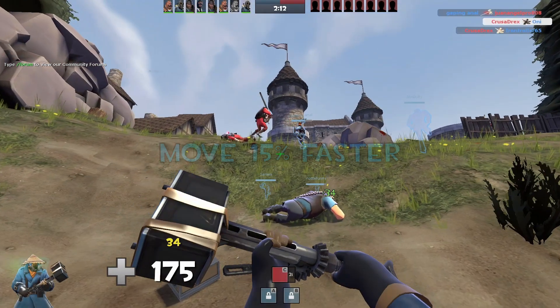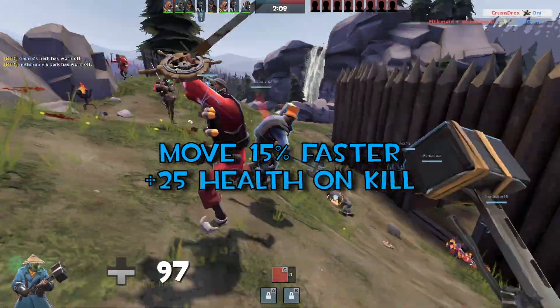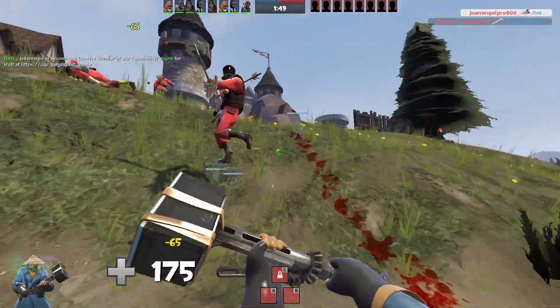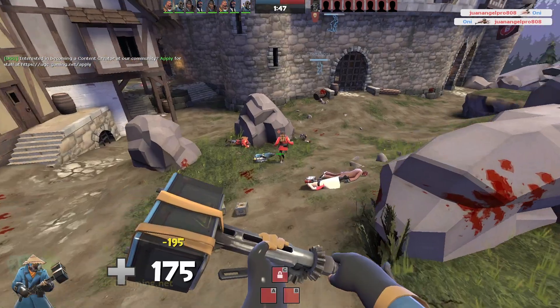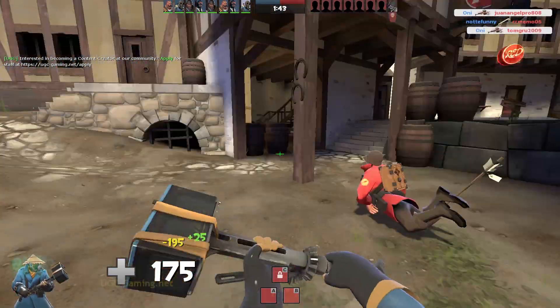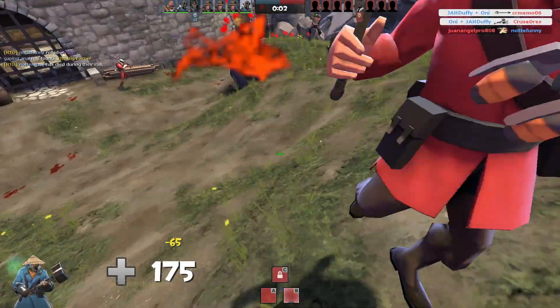The power jack lets the pyro move 15% faster and get 25 health on kill. In exchange for this, the pyro has 20% more damage vulnerability. Similar to the scout and the soldier's escape plan, the speed lets you dodge and weave against enemies, but the damage vulnerability is gonna hurt and you'll be dying a little bit more than usual. This card battery on a stick barely makes it to the top of C tier.